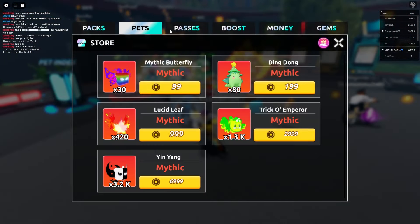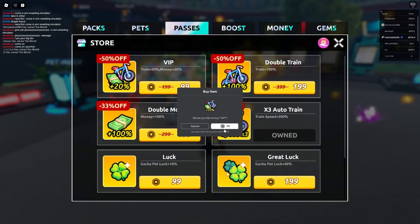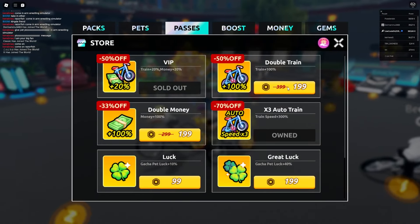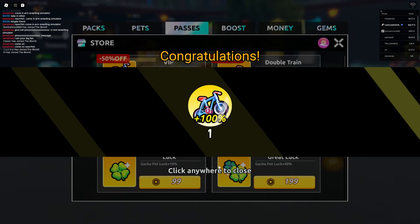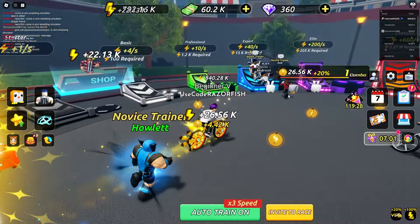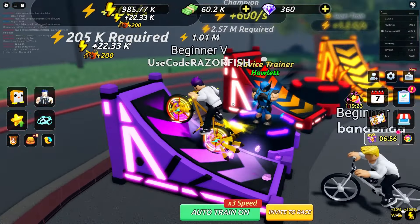There are game passes: VIP for 100 Robux gives 20% more money and 20% more training - let's get that. Double train is 200 Robux - I'll buy that too. Now with all that training I'm getting 22k energy every time.